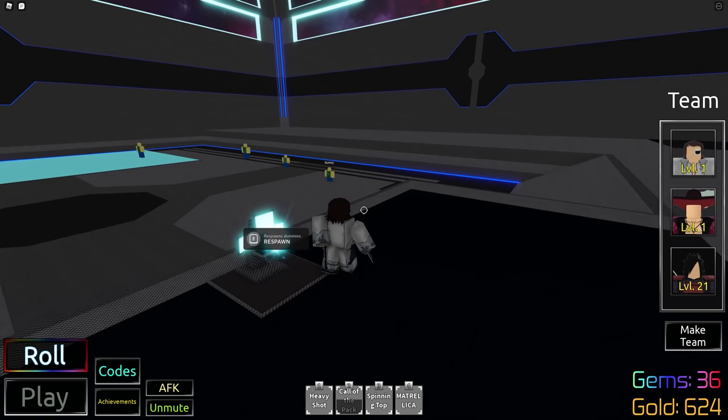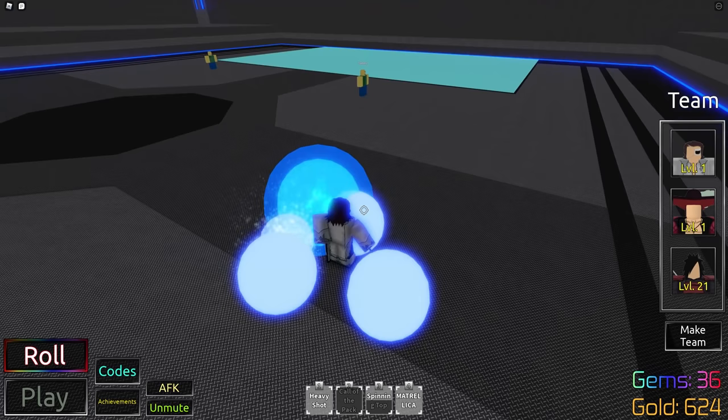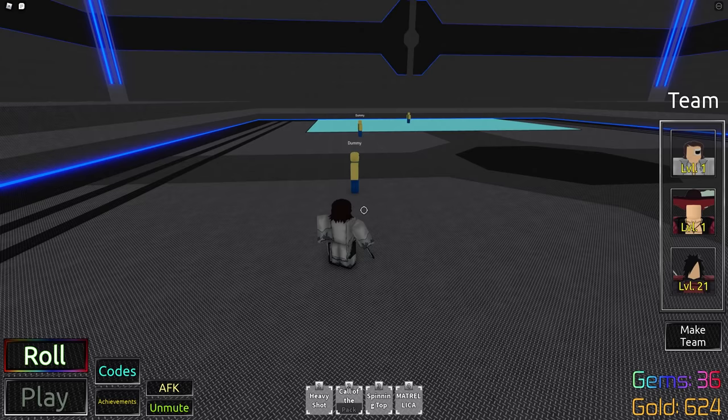Next up is Spinning Top. This move is just a Beyblade — you spin around and deal AOE damage like that. Damn, that's pretty strong. He's gonna be busted at higher levels. Then we have the final ultimate — but before that, let's test the wolves again to see if they have tracking. Yes, they do — that's pretty neat. The last move, the ultimate, is called something like Metro Jetta — Machine Gun Zero, Metro Jetta, something like that.